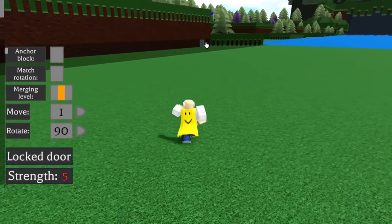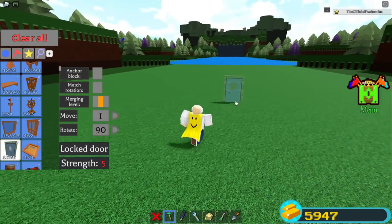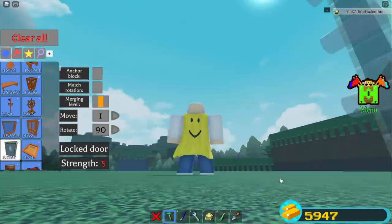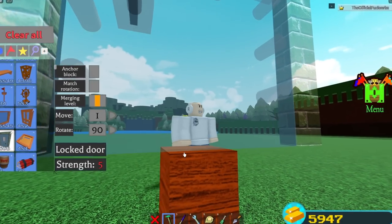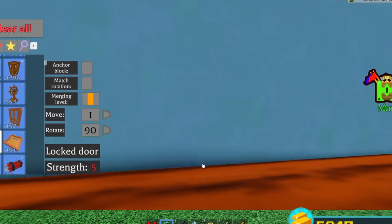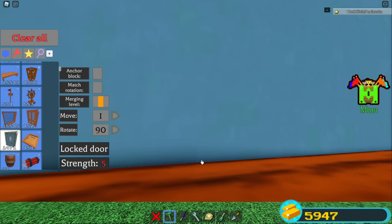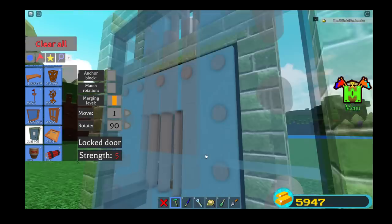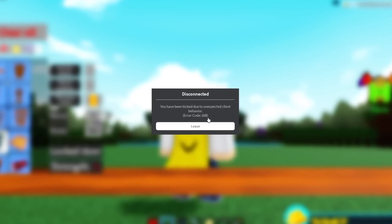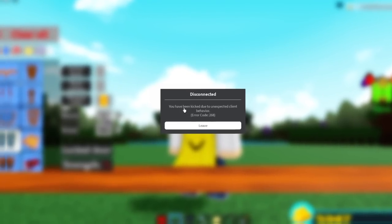Another myth: place a ton of lock doors together and it'll lag out the server. I place a post, grab a lock door, and start spam-clicking to place all 1500 of them. The game stops counting my blocks. Moving the camera through them, it's definitely very laggy. Eventually I get disconnected: 'You have been kicked due to unexpected client behavior.' Yes, that literally crashes the game.